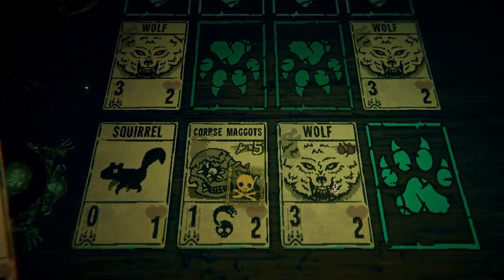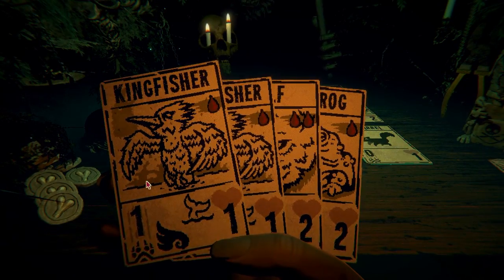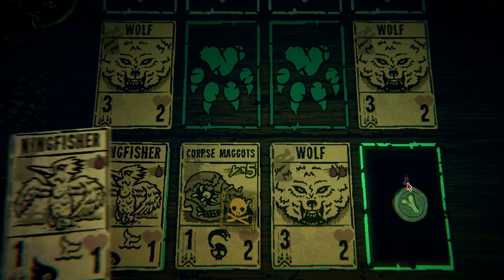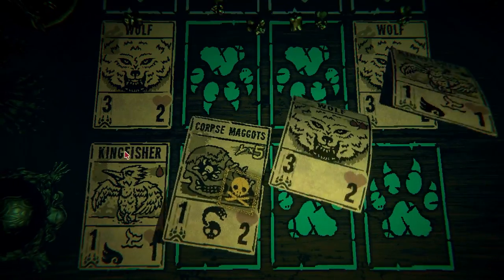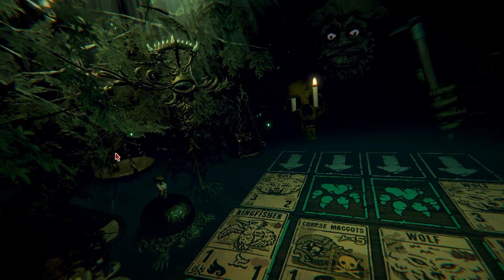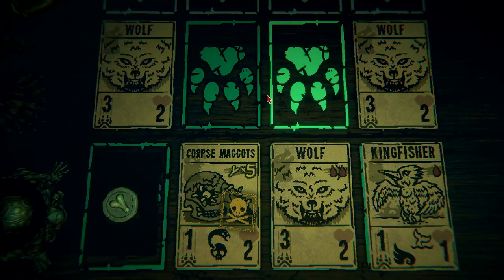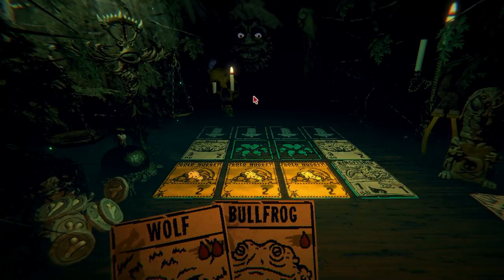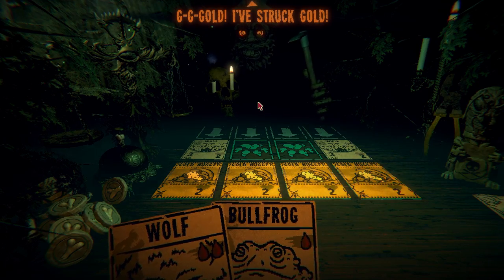We can bring in a kingfisher here and a kingfisher here. Let's see how it goes. There's one candle gone — now he's gonna go crazy mode. Gold in them cards — yeah, all of them, all of them. Gold — I've struck gold. This is bad, by the way.